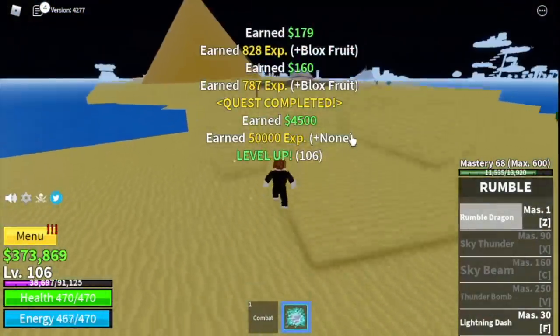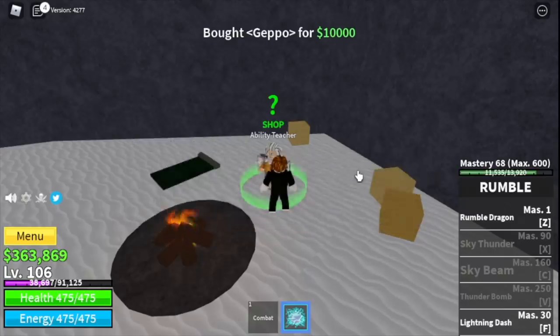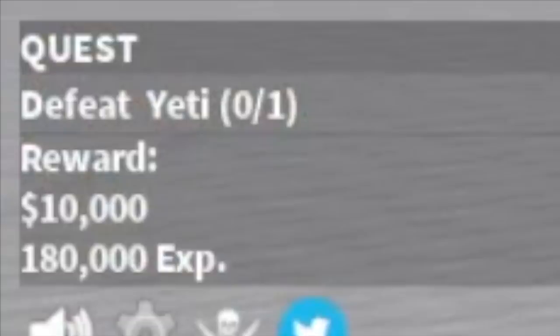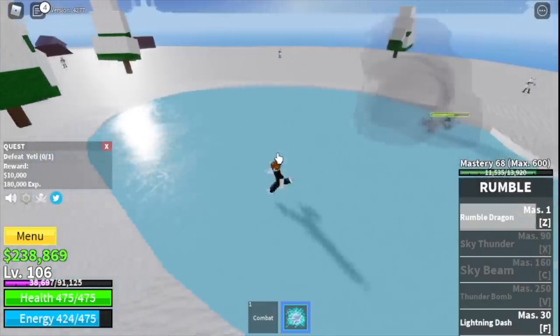After level 105, head to the Frozen Village. Before grinding, buy Geppo, Soru, and Buso. Buy all of those. At level 130, I want to start with the Yeti — the mini boss in this island — to boost leveling from the start.